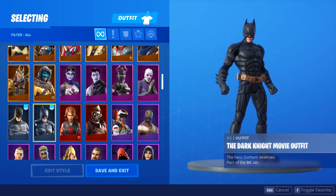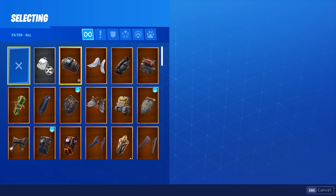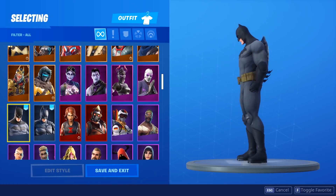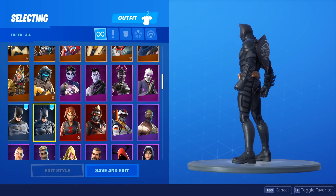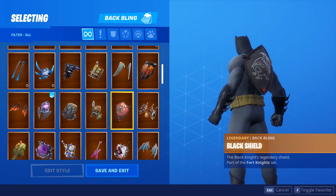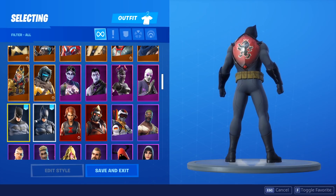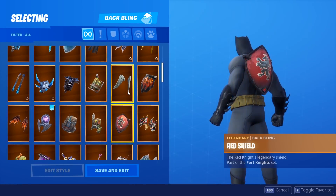Alright guys, now looking at the two Batman skins, let me give you guys my 10 favorite back blings to use on the skin itself. Let's start with definitely one of the greats — this is just the normal black shield. It looks really great and is definitely a great option to use on these skins. If you guys don't have it, I'll show you the red shield as well. The red shield still looks decent on both skins, but I definitely think the black shield is the better option. Or you can use the banner shield if you want to.